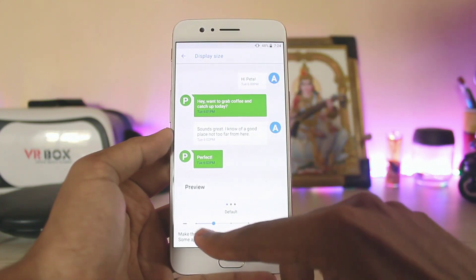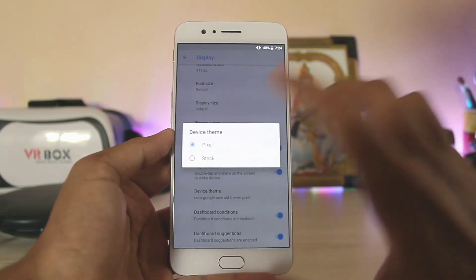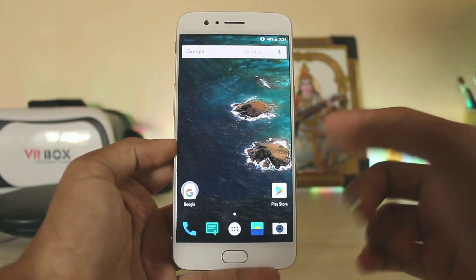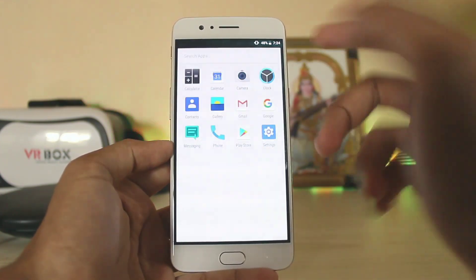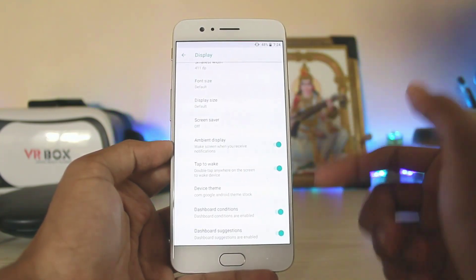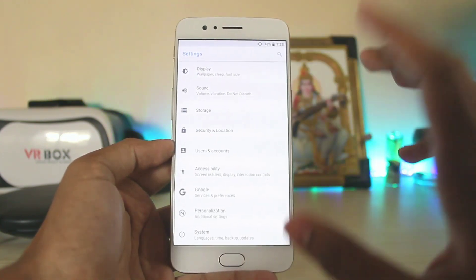You also have ambient display, tap to wake, and a device theme option where you can select stock or Pixel, which is pretty nice. The device picks up a stock Android theme with a teal effect. I actually use this ROM as a daily driver on my Redmi Note 3 and Note 4, and trust me, it's extremely stable.